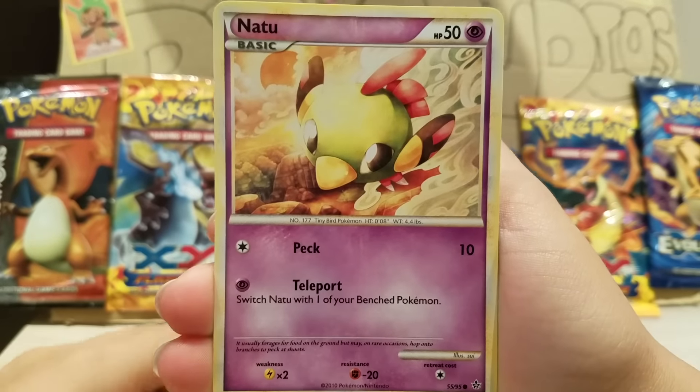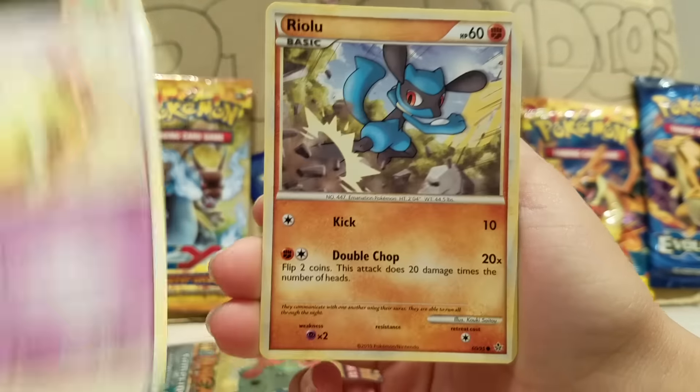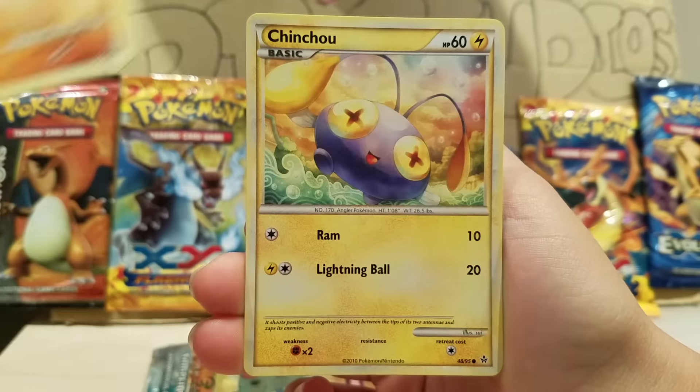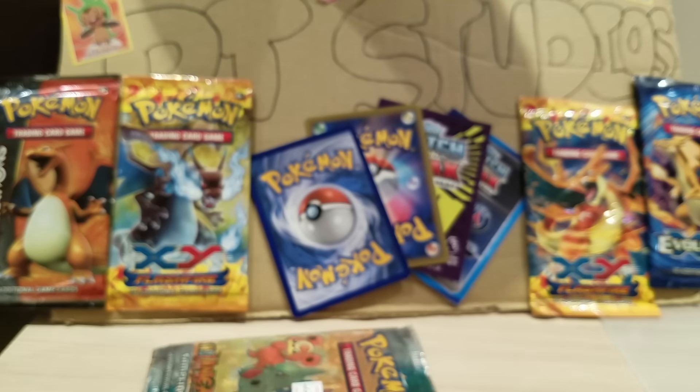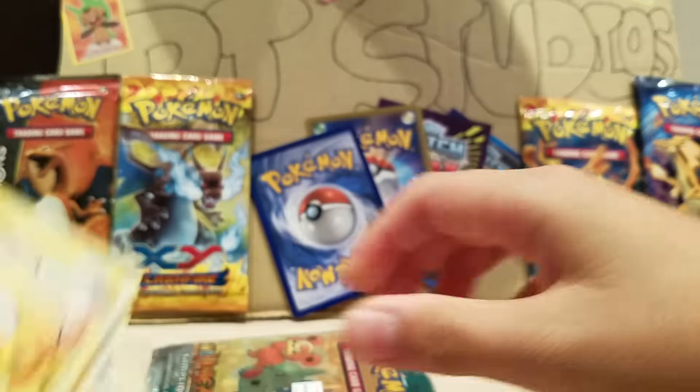I don't think there's a card trick, so I'm just going for the pack. We get a Natu, Riolu, and a Chinchou. All three of them are common, so nothing good in that pack.